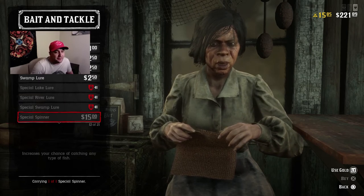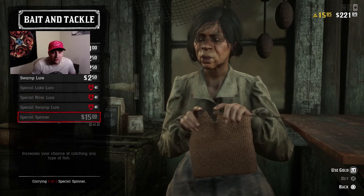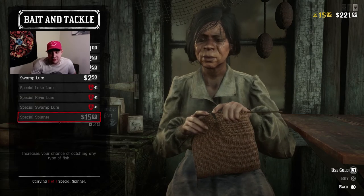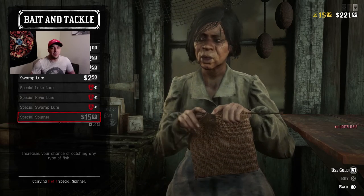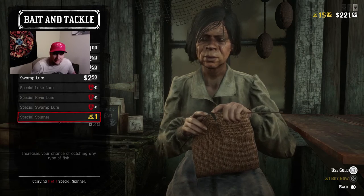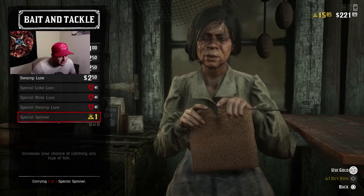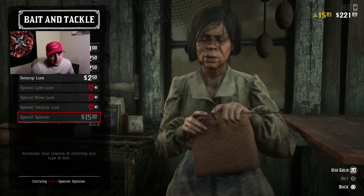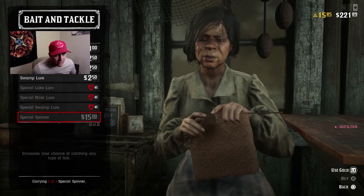Any type of fish, and this goes for any body of water. Common sense — this right here is the best. It costs $15 for me because I already bought it. You can use gold; I'm pretty sure it costs three gold to unlock it the first time. If you lose it or sell it, or if you cut the line while fishing, you will lose this lure.